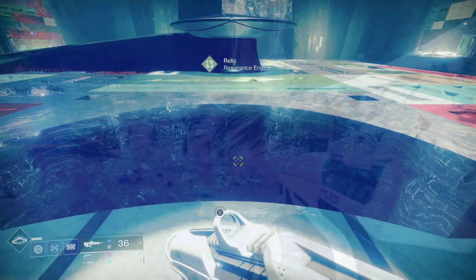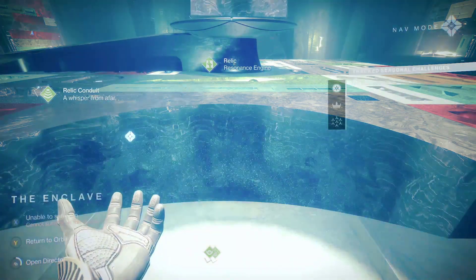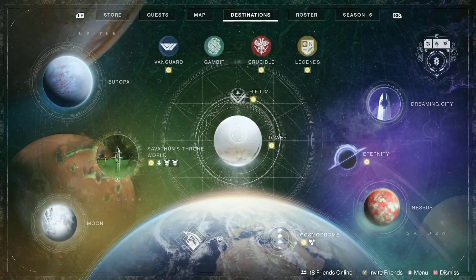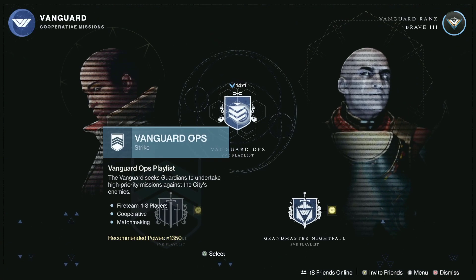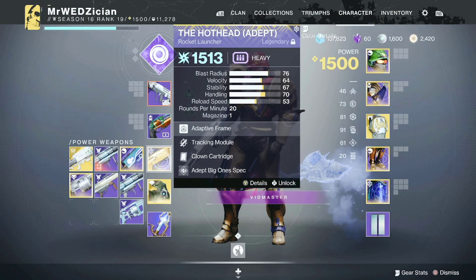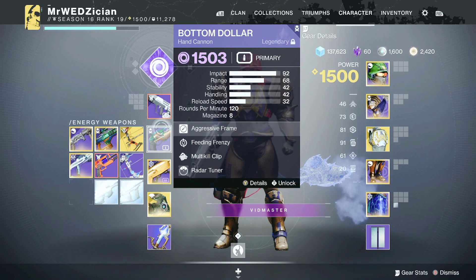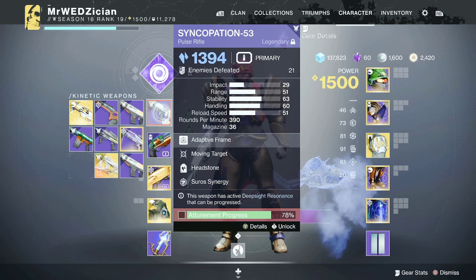The third method is my preferred method — I believe this to be the best one. Go to the Vanguard Strikes and start doing some strikes. The trick to make things go faster: you can equip three different weapons at a time as long as they are red border weapons, and you can make progress towards all of them.